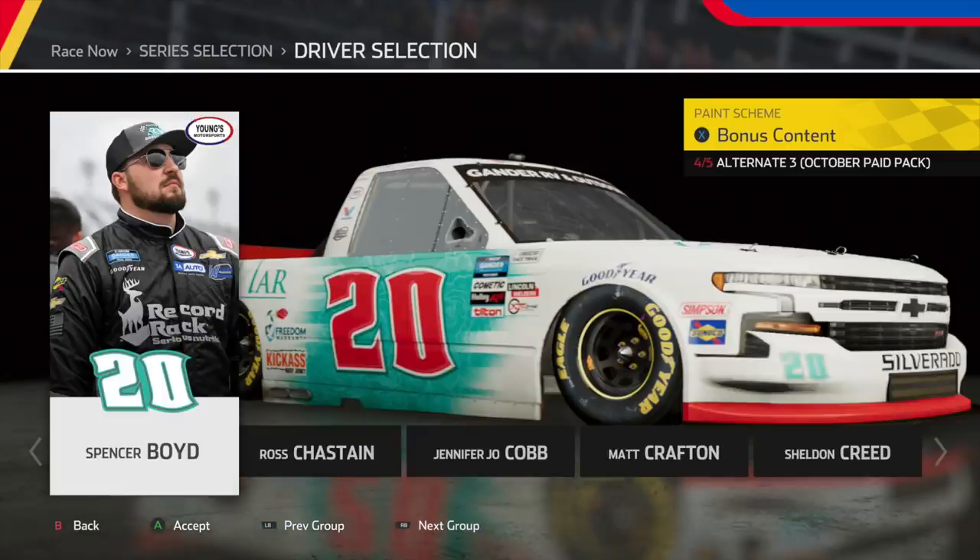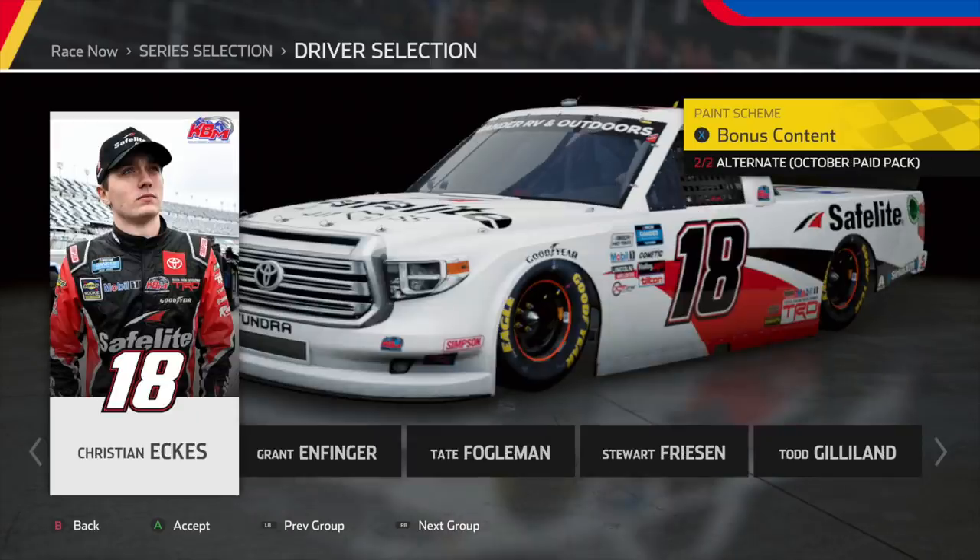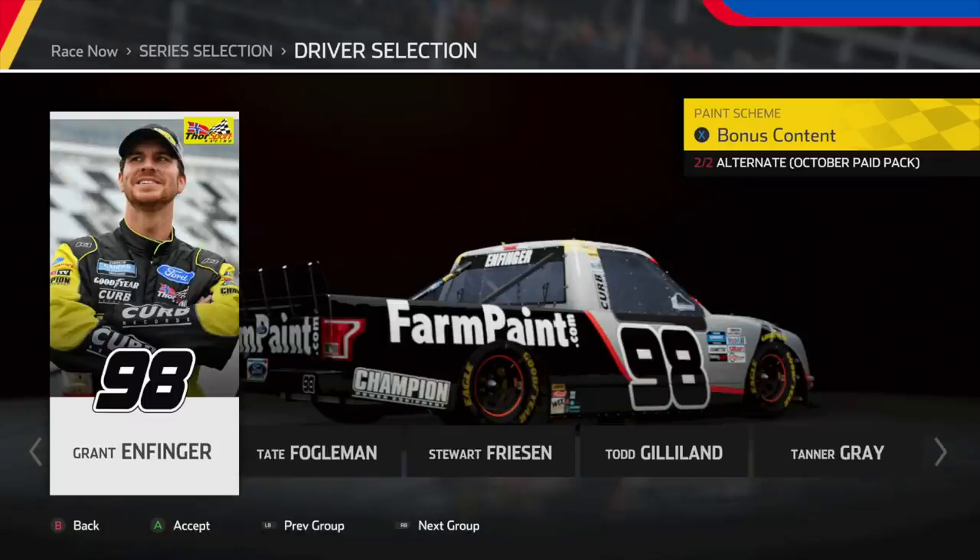Heading over to Spencer Boyd — sadly I cannot see the sponsor, but it looks really good, very simple-looking scheme. After that, we have his throwback to Todd Bodine, who was at one point my favorite truck driver. This is bringing back a lot of memories — a beautiful-looking piece. Next, we have Christian Eckes' throwback, and honestly it's kind of whatever to me — I feel like they could have done more with it. But when we head to Grant Enfinger, I don't know why I love these schemes for Thor's War, but it just works. The black, the gray — this farm paint forward looks absolutely amazing.